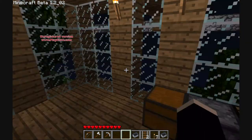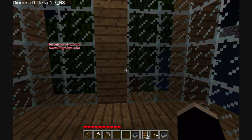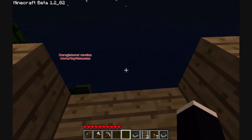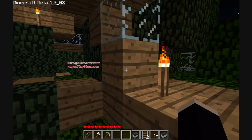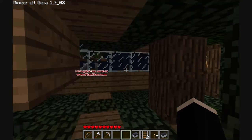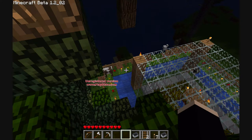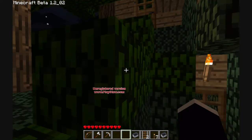Down below is the living area — not a lot going on here. Down here is the fishing dock. You can fish safely from here without worrying about a skeleton shooting at you. It's very well protected. Over here is just an observation deck. This actually connects to a little space down below, and you can also get to the top of the greenhouse should the need arise.